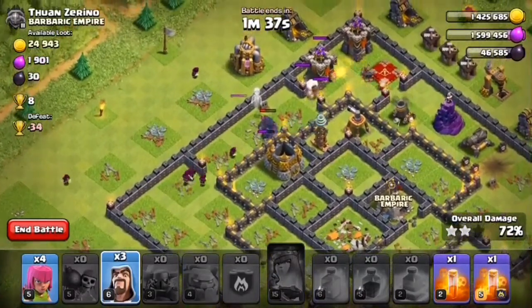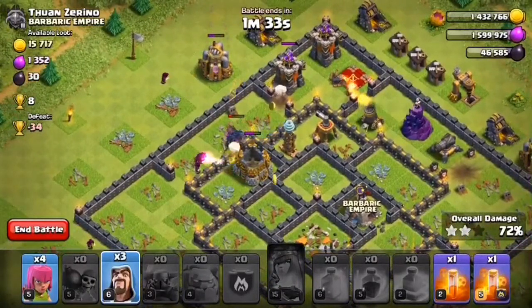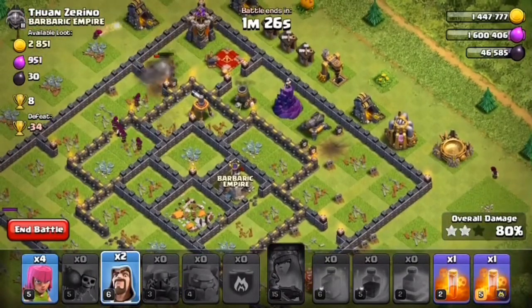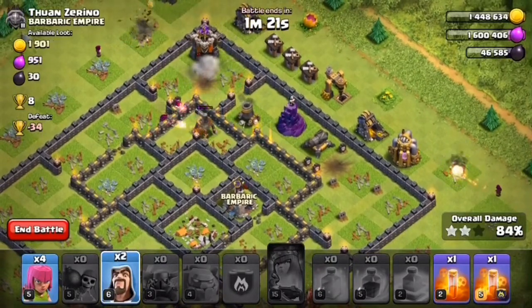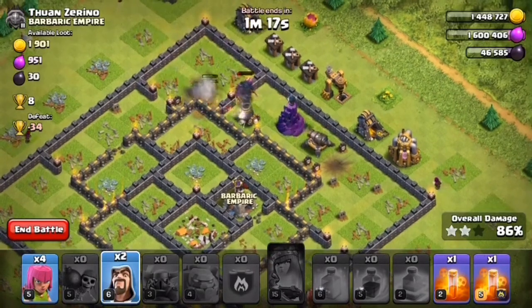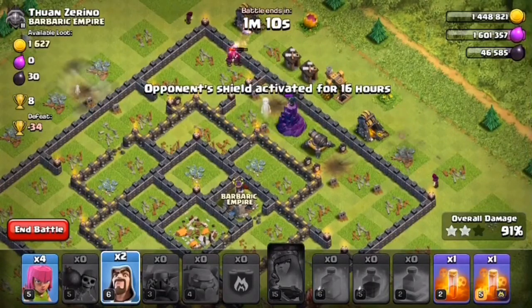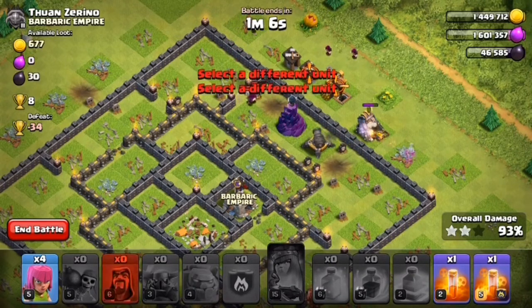Our wizards are doing a good cleanup outside and PEKKAs are going good. Oh no — we lost our queen! I forgot to activate her ability. This makes it hard to take three stars. I'll keep two wizards for cleanup. Oh no, they are going outside — the wizard tower took out almost all the wizards!